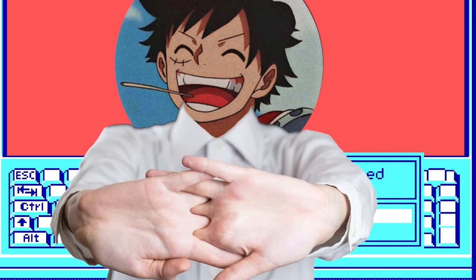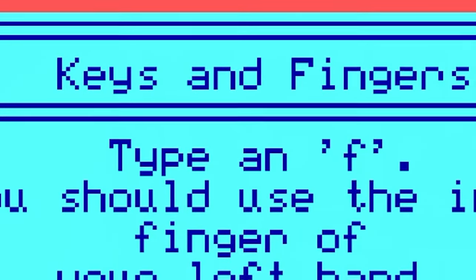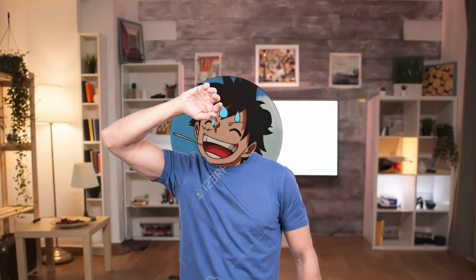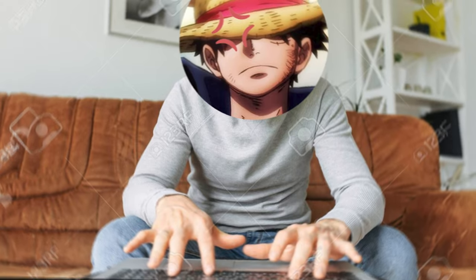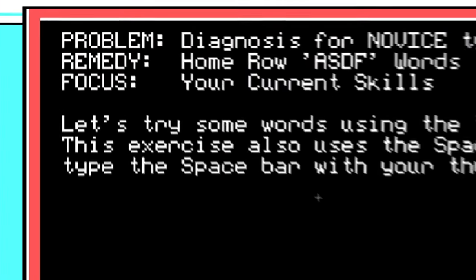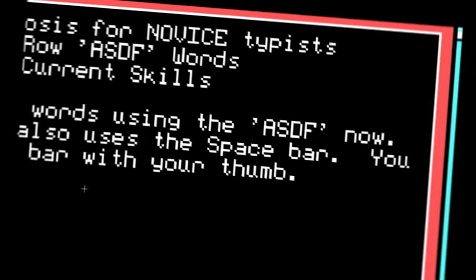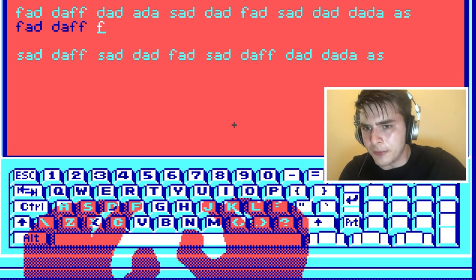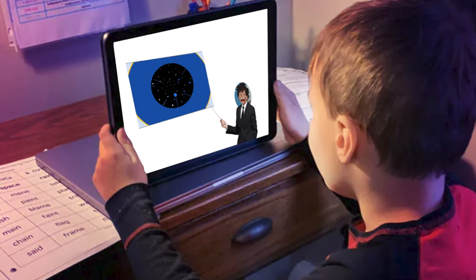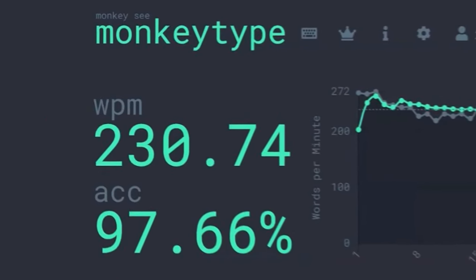So this is when I started trying. Let's try some words using the ASDF now. This exercise also uses the space bar. Oh no. Bad. Face. Dad. Oh, honestly guys, I kind of rage quit here because I didn't want to play anymore. I don't think you guys want to watch either because it's kind of like a baby learning how to walk. Except babies probably have a faster words per minute than me.